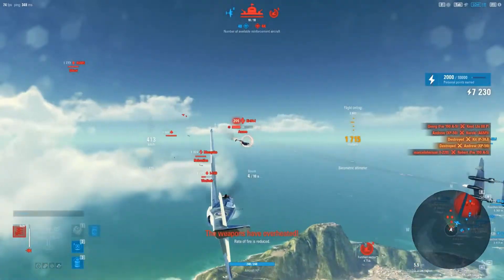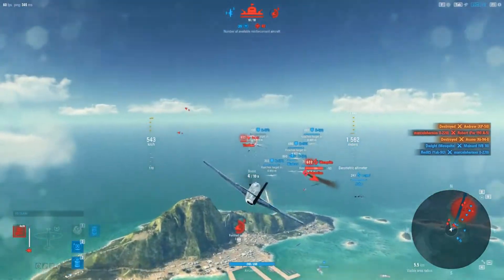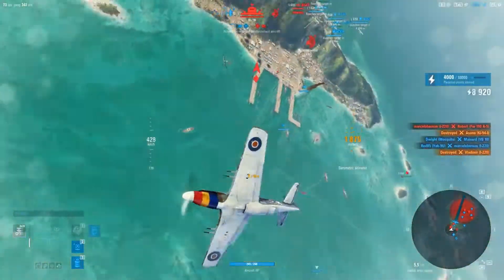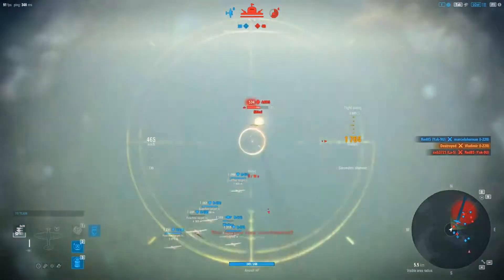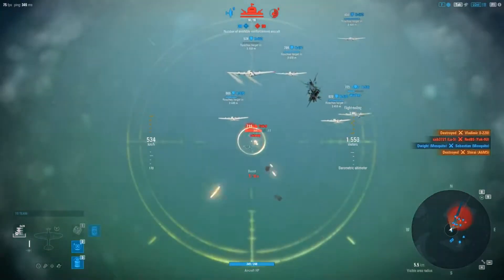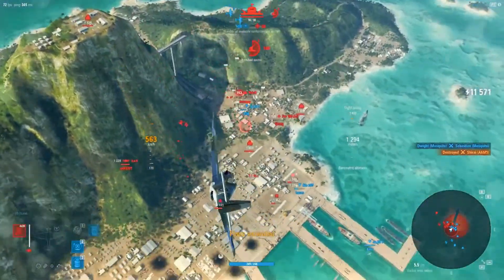We've got the XP-50 going in the direction I want to be going, and I'm only too happy to help him along his way. KR-94 — always good to get these out of the sky when you can. And that just lines me straight up with another mosquito. I change targets here because the I220 is a far bigger immediate threat, plus he was climbing, which I'm only happy to pursue. Spinning back around, we get the zero caught off guard, and that leads me to continue the dive and finish horse dewy without a hope.